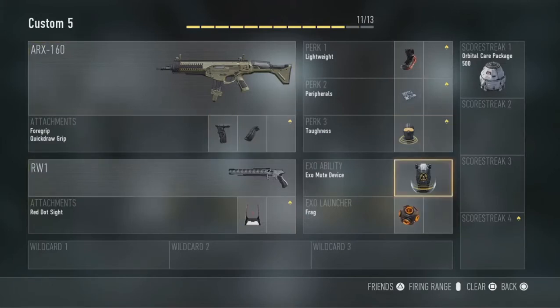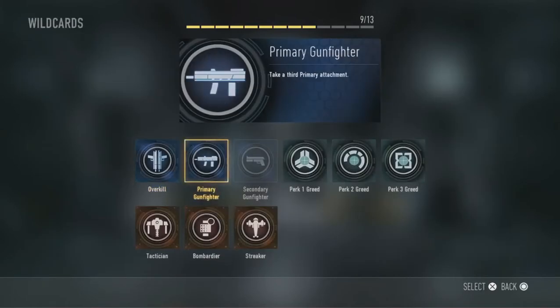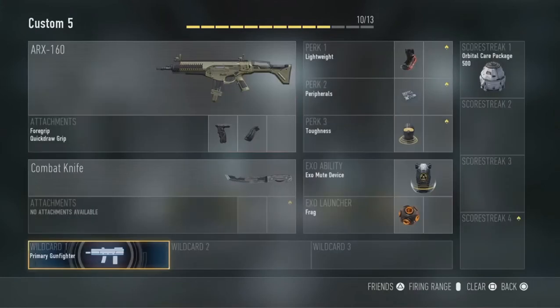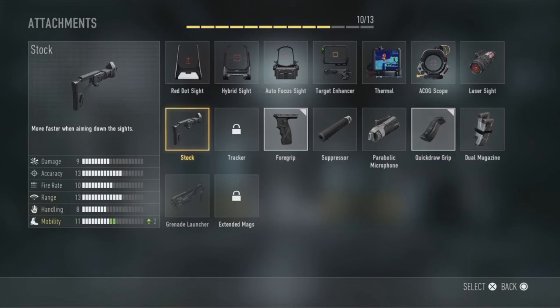Let's get rid of a couple of those — so we have nine. Let's go with Primary Gunfighter, which lets you take a third attachment for your primary weapon. I already got the foregrip and the quickdraw — what about a stock? That increases mobility; I like that.